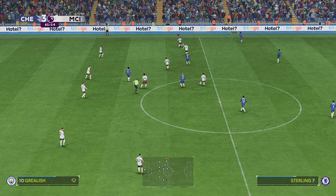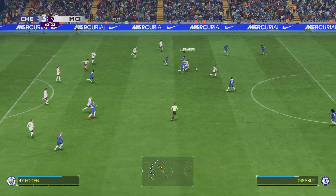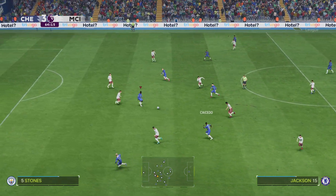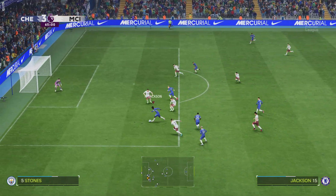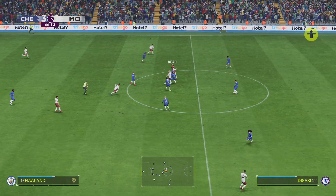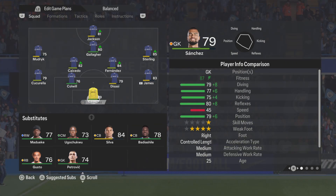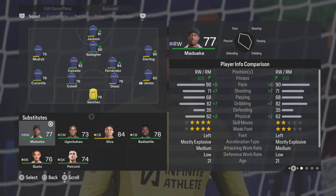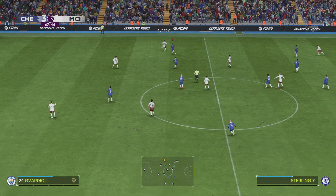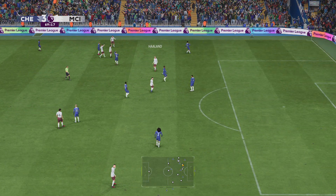Underway again with the score at 3-1. Erling Haaland — 30 minutes left for play. Chelsea get the decision from the referee. It did look on for them but not to be. Haaland, Moises Caicedo — is this the moment? The save was a good one. Decisively. Silva, Gwadiol, Haaland — unable to hold his run and that's offside. It's going to be a double substitution.